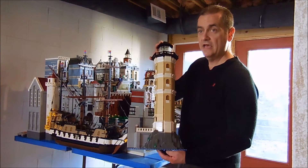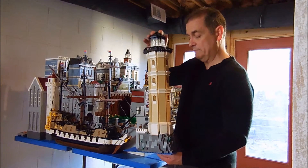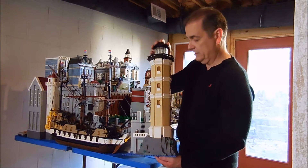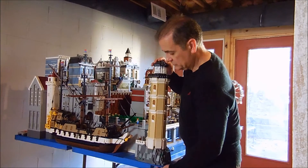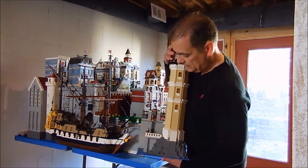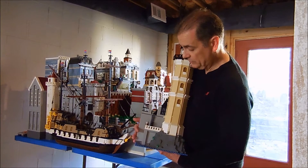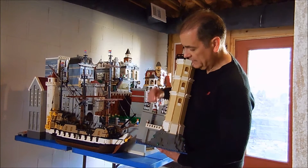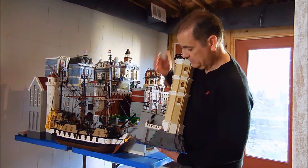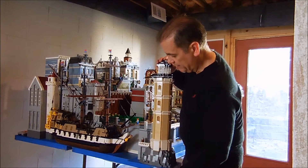Admittedly this is one piece that tends to get damaged a lot, just because it's so tall versus how wide it is. You also notice that it has part of the city wall right at its base, with a little ladder going down to a bollard so we can tie up the ship.